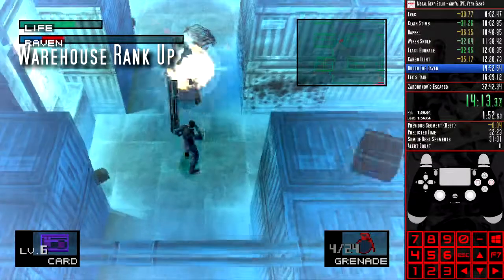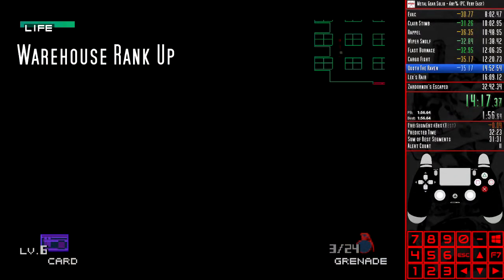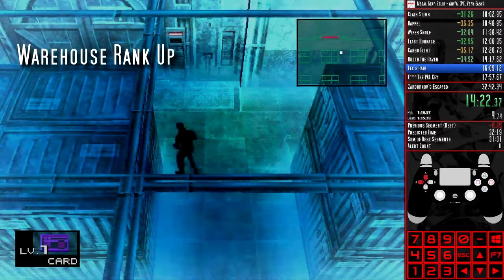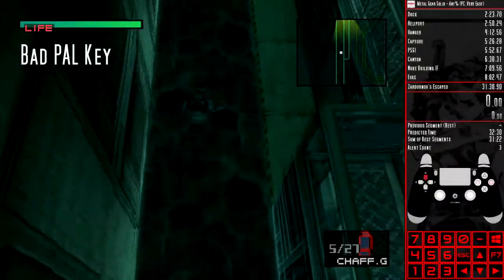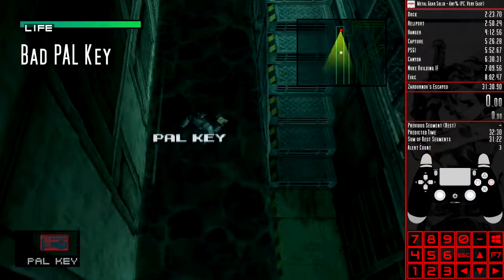As soon as Snake's life bar finishes growing after defeating Vulcan Raven. If you get a bad PAL key ditch location, area reload as soon as the PAL key text disappears from picking it up.